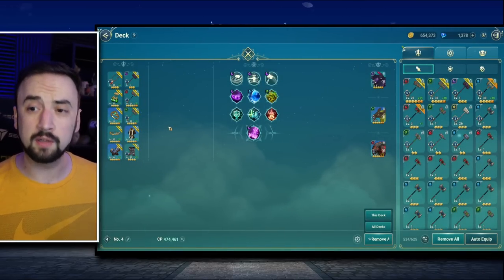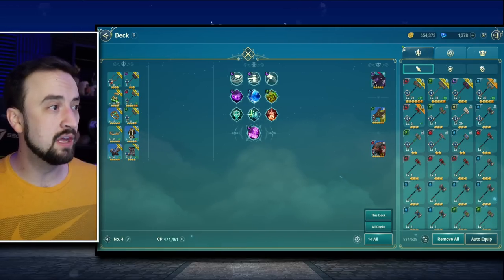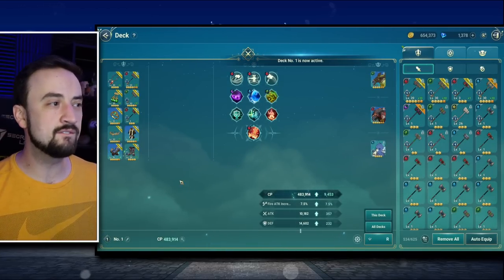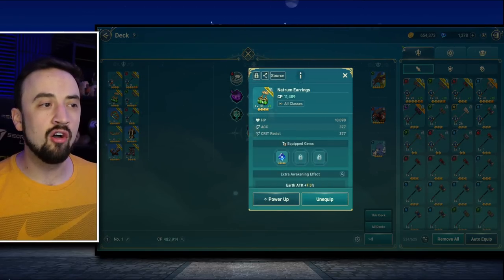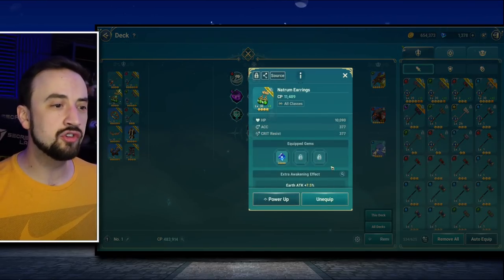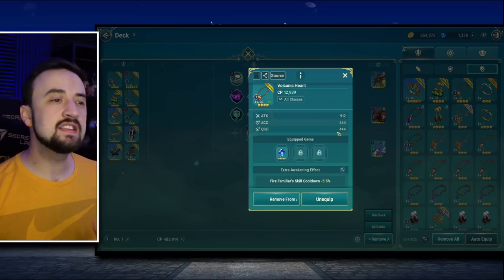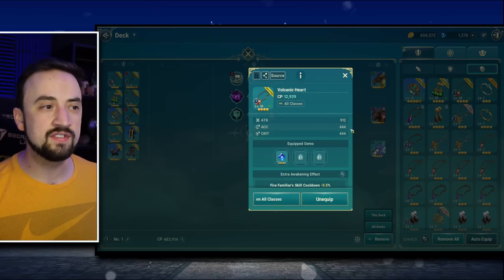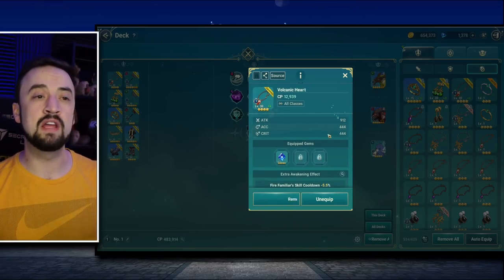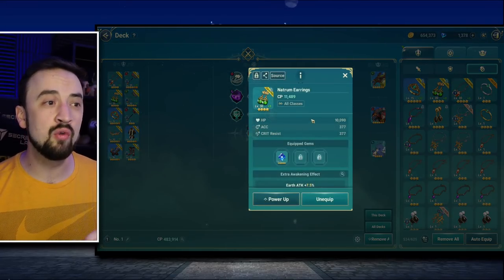So I hope that makes sense about how weapon builds work. Now let's talk about armor and accessories briefly. Some of these directly affect the elemental build. For example, Natrum's Earrings have earth attack plus 7.5%. In my fire build, I'm getting all of the base stats — HP, accuracy, crit resist — but I'm getting nothing from the extra awakening effect. If I had an alternative, like earrings with fire familiar skill cooldown minus 5.5%, I need to decide if it's worth sacrificing a little bit of stats for that extra awakening effect. Right now it's not. But if I had stronger duplicates or five-starred them, it could be more important to run those instead of Natrum's Earrings, even though these give more CP.